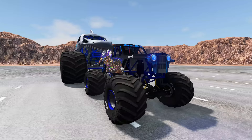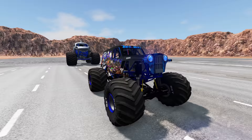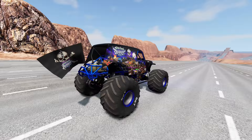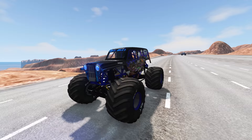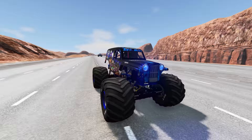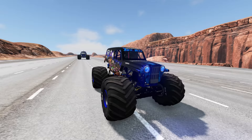Up next, we're going to see if Son of a Digger can escape Megalodon. And he's off. Son of a Digger gets a really nice start there. He's building up some speed. Let's take a look and see where Megalodon's at — you can see him back there. He's way back, but it don't take long for Megalodon to catch up. Here comes Megalodon and he's moving fast.